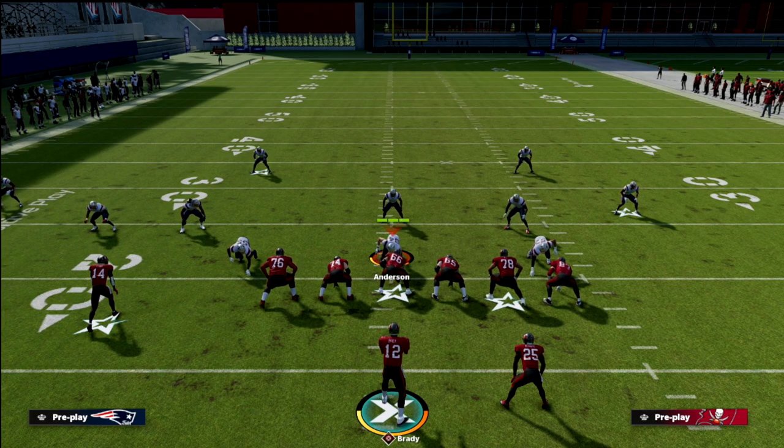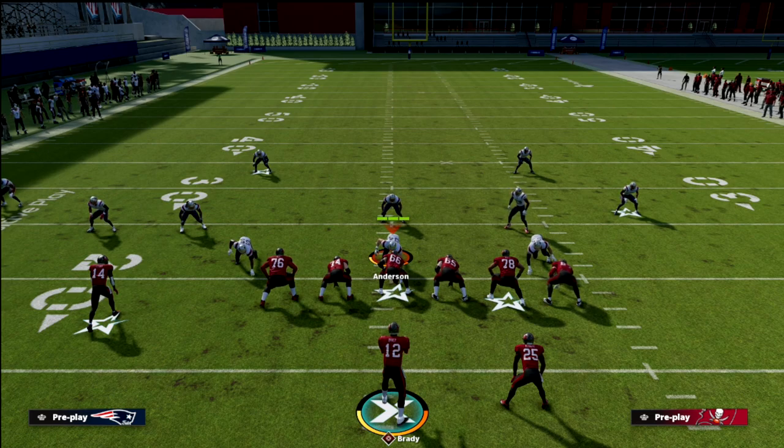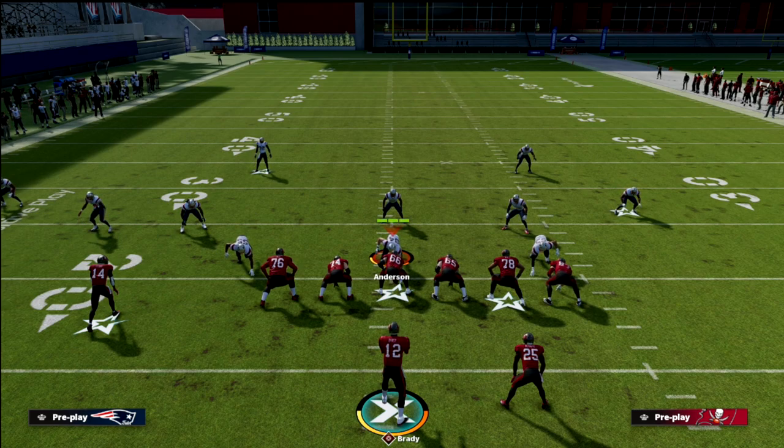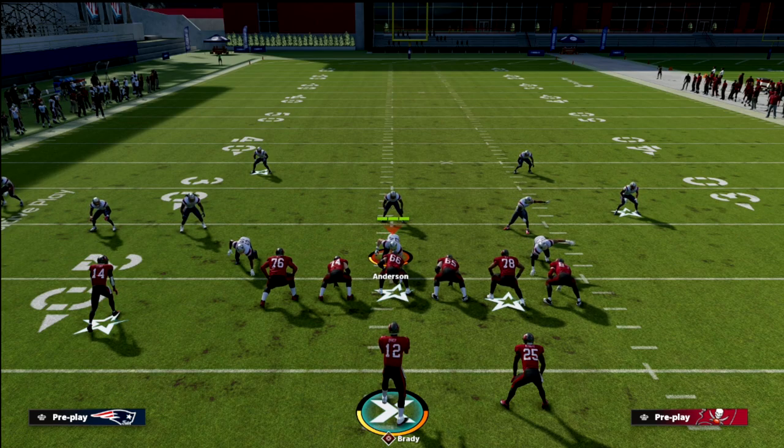Tomorrow we're going to show you a different concept you can utilize out of this formation — same exact motion, but a little bit more effective for pressure and man coverage. Thanks for watching. If you want to learn all this stuff, get the Patreon. I think it's the best resource in Madden because we literally go through everything — match coverage, zone drop, spot drop, man coverage, all of it — in one place that consistently updates. Only $10 a month, you get 18 e-books right when you sign up, plus more coming. There's a link in the description, so head down there and join the membership.